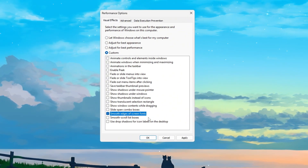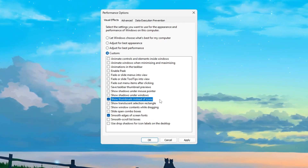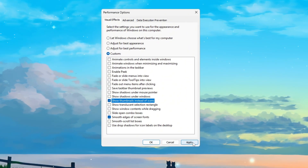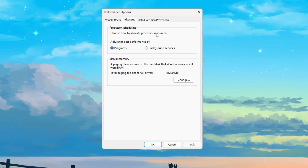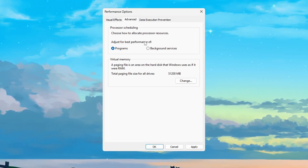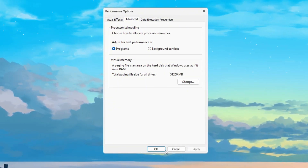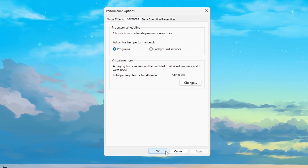Re-enable 'Smooth edges of screen fonts' to make text easier to read and less pixelated, and 'Show thumbnails instead of icons' to see small previews of files and videos. After adjusting those, click Apply to save. Then go to the Advanced tab, and under Processor Scheduling, choose 'Adjust for best performance of programs.' This gives more CPU priority to Fortnite instead of background apps. Click OK to finish. These tweaks make your system faster, reduce lag, and help Fortnite run at much higher FPS.